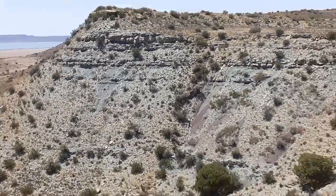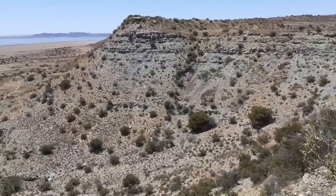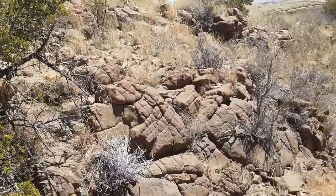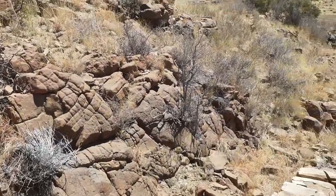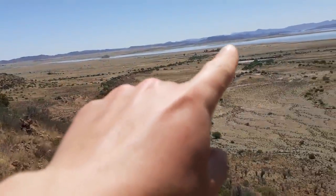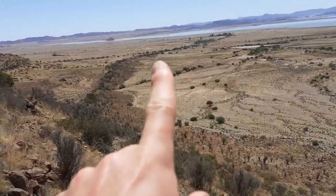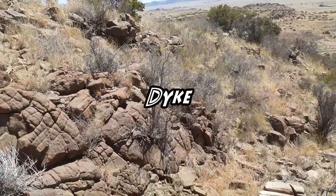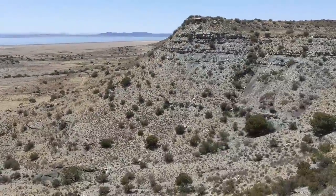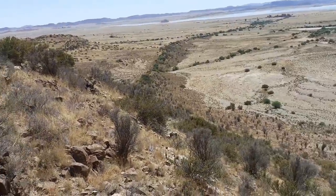Je pense que là on a en fait, contrairement à ce que je disais tout à l'heure, un enregistrement complet et assez clair de la limite Permien-Trias à cet endroit-là. Et de ce côté-là, il y a un truc géologiquement très intéressant. Cette roche-là, ce bloc massif, c'est ce qu'on appelle de la dolérite — c'est de la roche volcanique. Elle se prolonge dans le paysage comme ça, jusqu'au lac que vous voyez là-bas. Tout ça, cette rangée, c'est de la roche volcanique. Ça s'appelle un dike — c'est un dike de lave qui s'est inséré verticalement, alors que toute la stratigraphie ici est horizontale. Vous avez cette couche verticale de dike, qui est en fait de la roche volcanique qui s'est injectée au Jurassique.